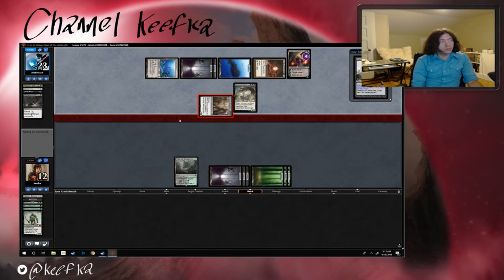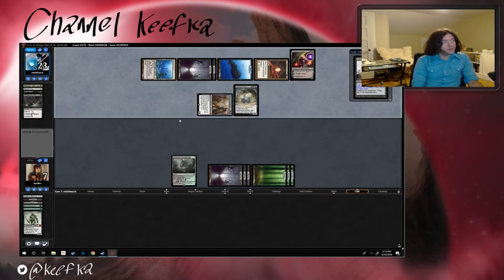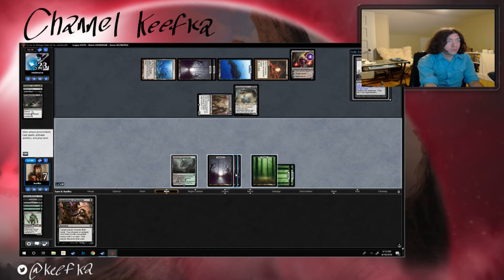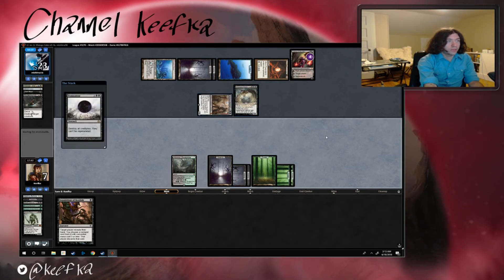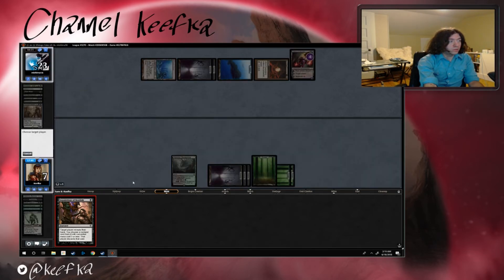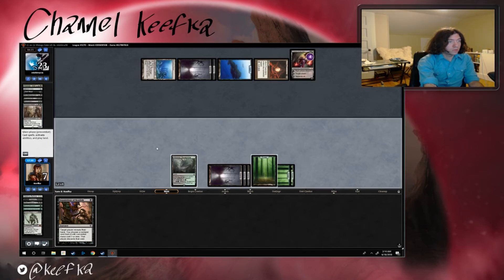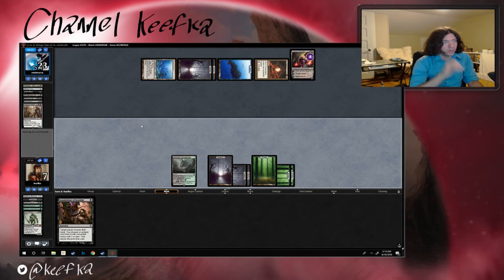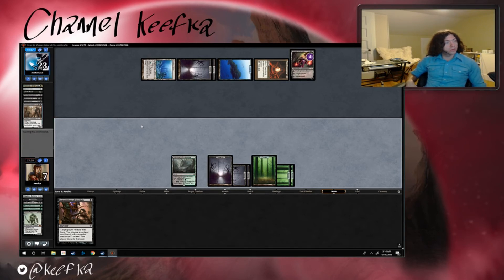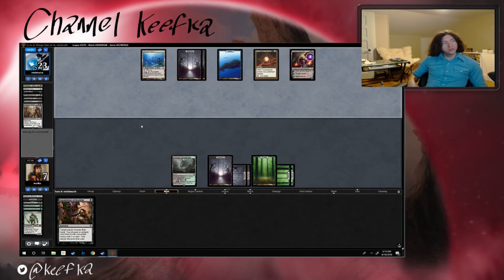This is definitely too bad — we're doing the opposite of good with this draft. Zero and two. Inquisition — let's go ahead and just Damnation everything. I guess that's it, I guess we just pass the turn because we can't really do anything. We can't play our Hissing Quagmire — it requires three mana and I only have two available. They can uptick their Liliana — that's too bad.